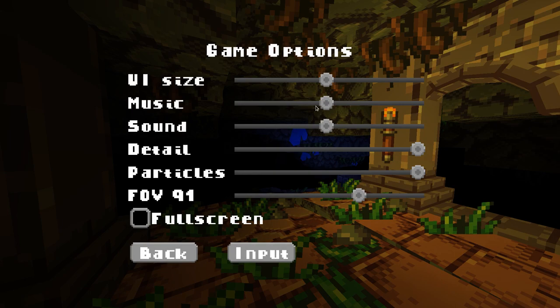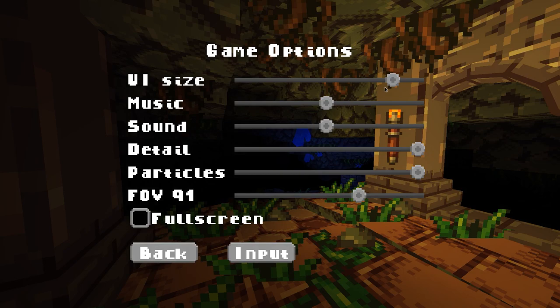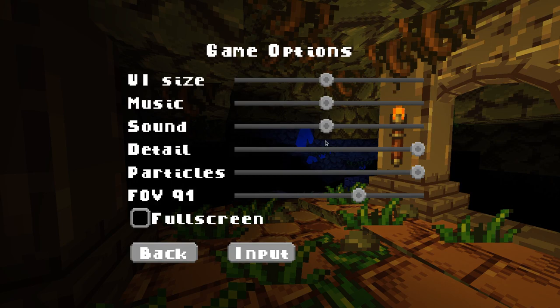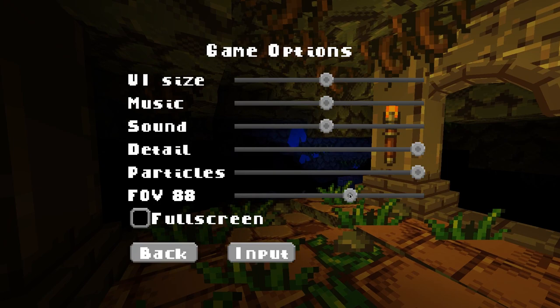If you go to options, you have your sound and music — nothing special there. There's UI design, and it is nice that they allow you to adjust the size of the UI because by default it's quite large, and for a desktop or PC user that's a bit too big. I scaled it down to about near half the bar and that seems to look pretty good. You also have detail and particles, and you should be able to run this game on Macs — it's not very resource intensive at all. All the textures are kind of 2D. You can also adjust the FOV, which is really nice that they included that.